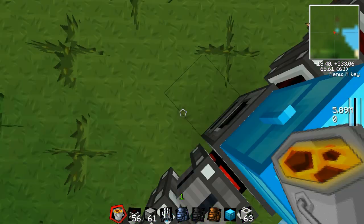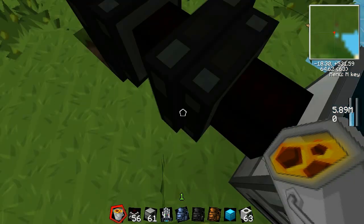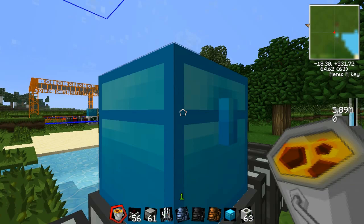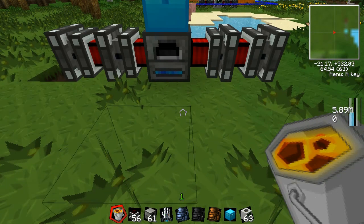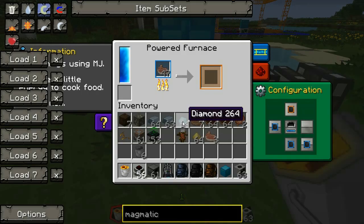Energy stores up in the furnace like it's supposed to, and then when it's fully charged you put your items in and look how fast it goes. It outputs into the chest and you can connect that to anything you want. It goes really fast for meat but for ores it takes a little bit longer. If you want to shorten the setup you can just break one of the engines.